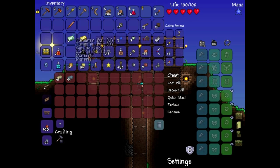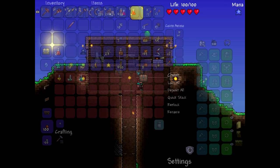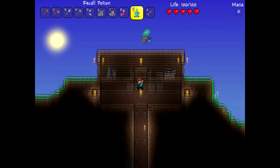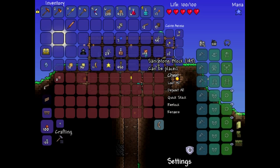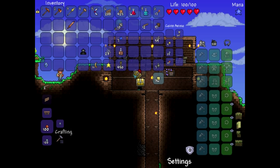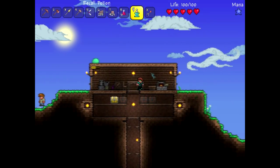Let's go put this in our chest. Quick stack the tungsten and gold. I guess we're just gonna explore this episode because I was going to do that when I first started recording, but I ended up going to the desert instead. I got a new boomerang. Everything I got in the desert biome is right here — I didn't get anything you don't see.